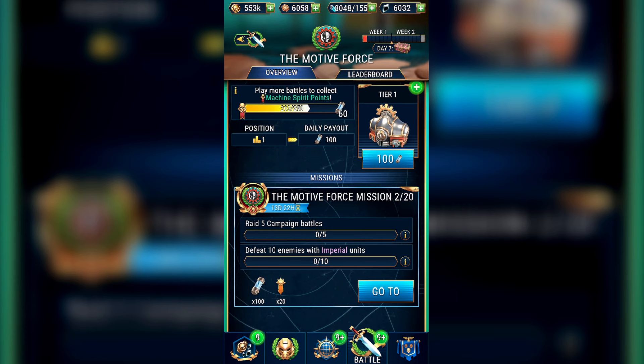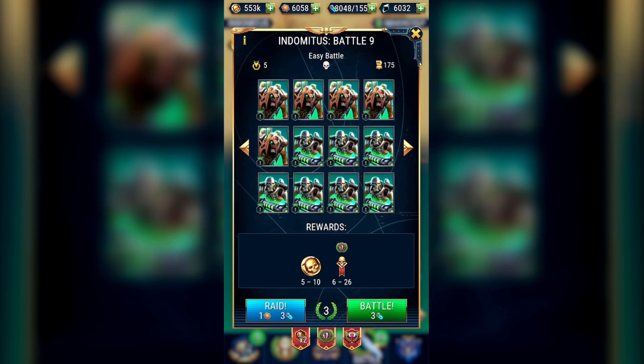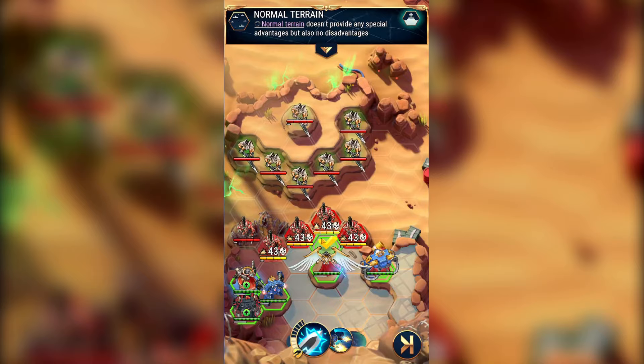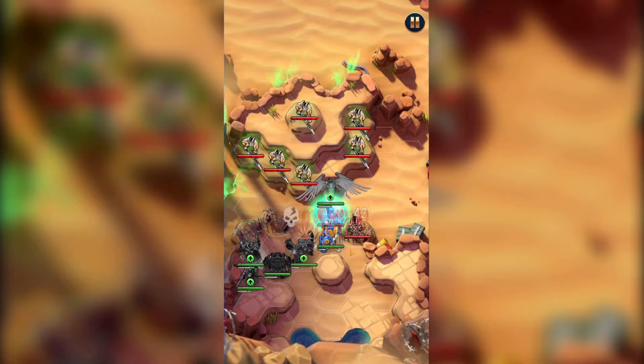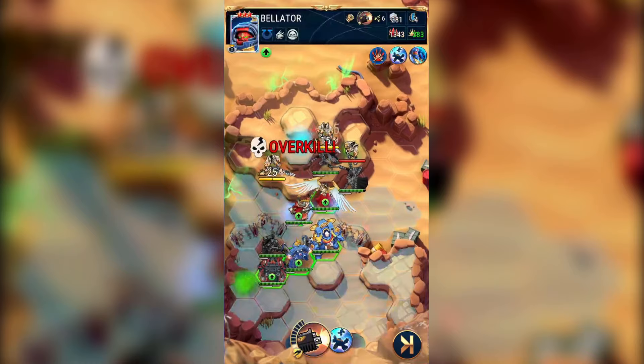In Mission 2, we have to raid 5 campaign battles and defeat 10 enemies with Imperial units. For this, I would first get my 10 enemy kills by going to Indomitus Battle 9. This gets you 10 kills by Imperials and only costs you 3 energy.